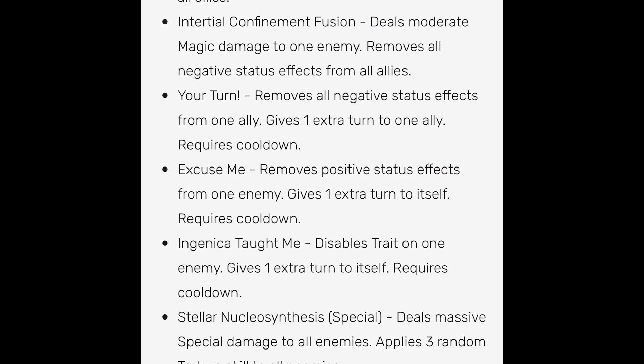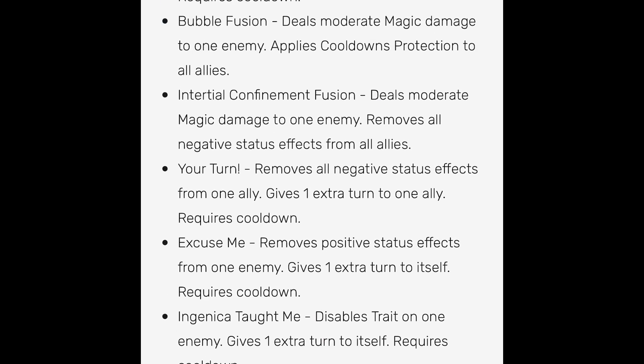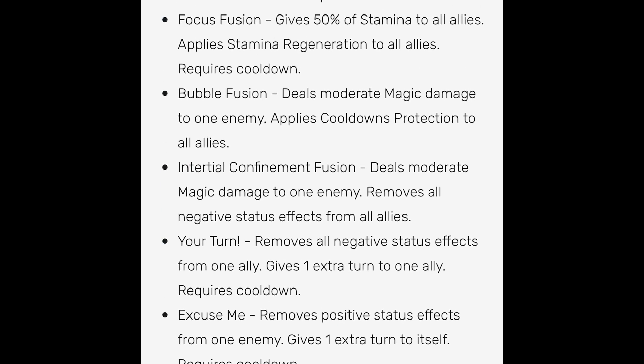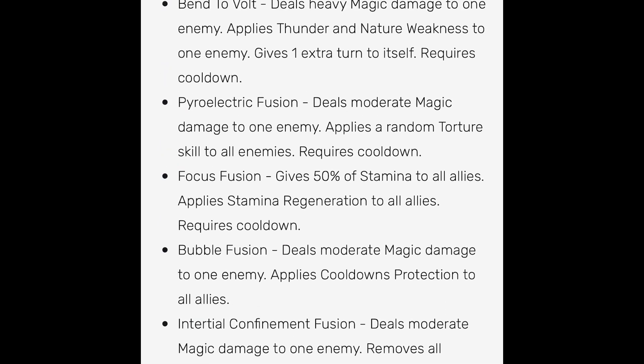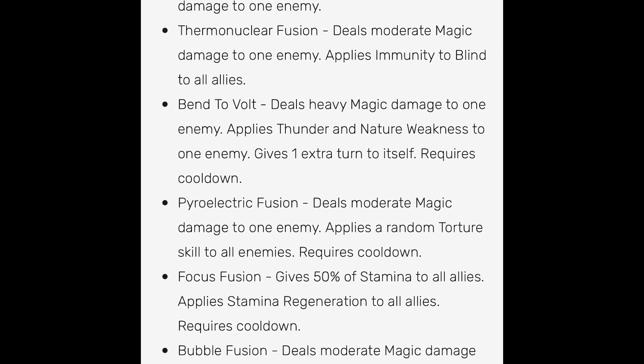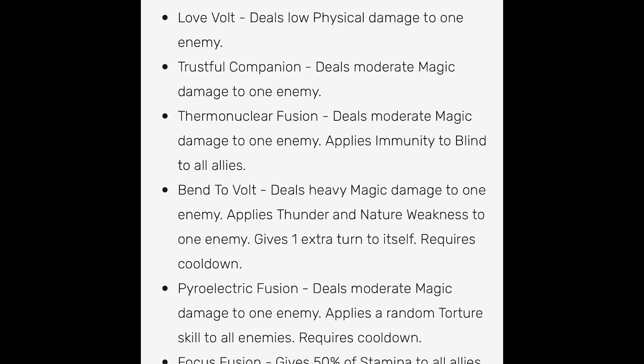We also have Interrestrial Confinement Fusion, which deals moderate magic damage to one enemy and removes all negative status effects from all allies. You could run this or the cooldown protection skill Bubble Fusion. Then there's Focus Fusion, which gives 50% stamina to all allies and applies stamina regeneration. Pyro Electric Fusion deals moderate magic damage to one enemy and applies a random torture skill to all enemies. Bend to Vault deals heavy magic damage to one enemy, applies thunder and nature weakness, and gives one extra turn to itself.